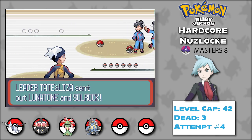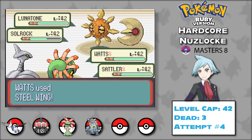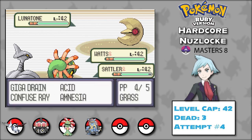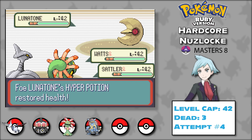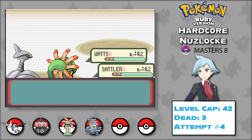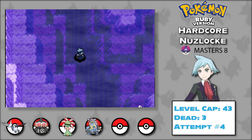The battle against Tate and Liza is a bit underwhelming in Ruby since they just have a Lunatone and a Solrock. I counter with Watts and Sattler. Knowing Solrock has dangerous coverage, I double up on attacking, knocking them out with a Steel Wing and Giga Drain combo. In a 2v1 against Lunatone, they survive Giga Drain by using Light Screen, but Watts finishes the battle with yet another critical hit. That's 7 badges — way more than I expected after the Flannery fiasco.